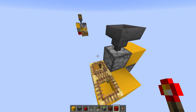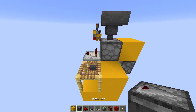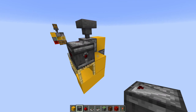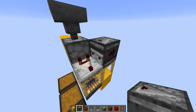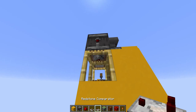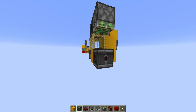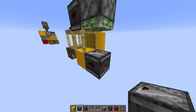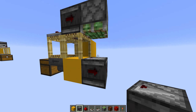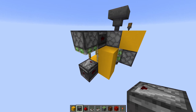Next up we're going to place a comparator right here facing out of the dispenser, with an observer observing this comparator, and a sticky piston behind it facing downwards. And an observer one block in front of it.